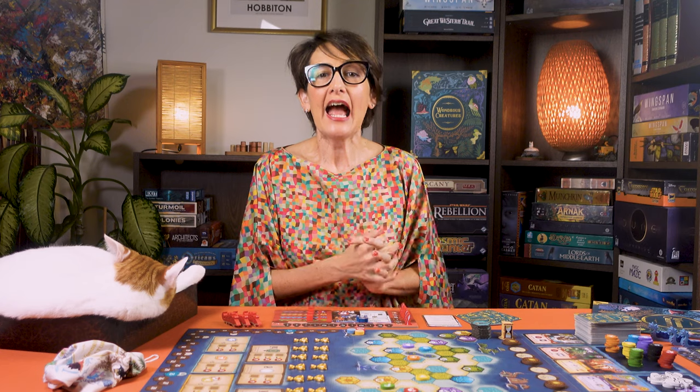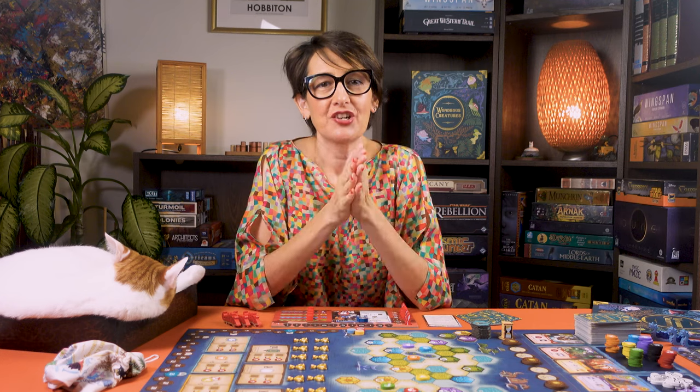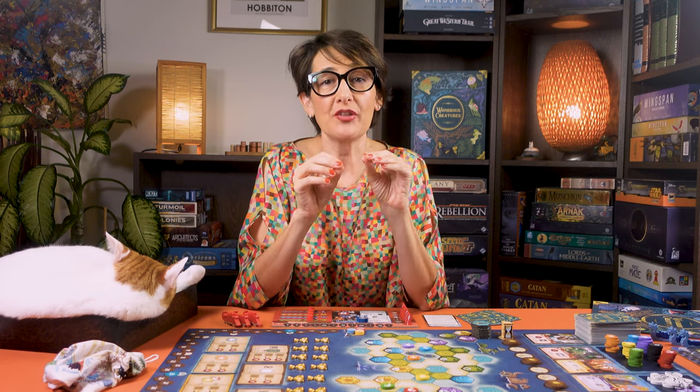Now that everything's set up, take the player aid and you are ready to start your adventure in Wondrous Creatures. On your turn, you must perform one of four standard actions and you may also take two free actions as many times as you want. I'll start by explaining the first standard action: placing one of your crew members on the map of the island.